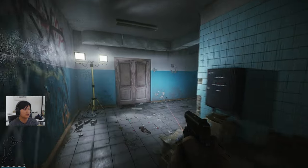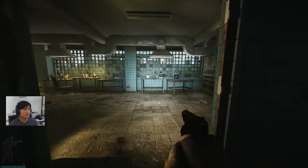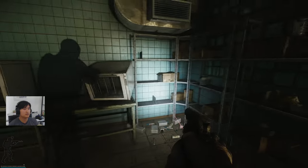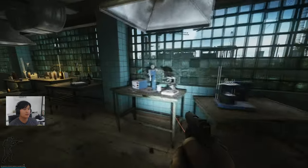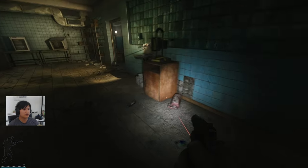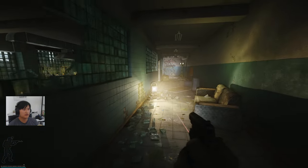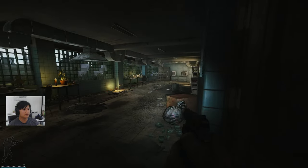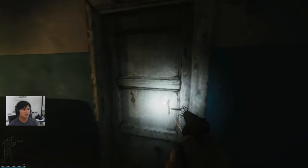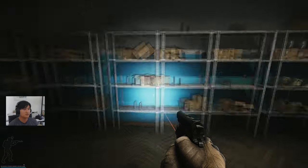Then we can go to the second floor, and this is where most of the meds can possibly spawn. If we go here and make a right into this area, there is some possibility of med items spawning around here, specifically Saliwaz. You can check this shelf — there's a morphine here instead. Another area is once we exit from here, we can go into this white door. In this room, meds can spawn on the shelves.